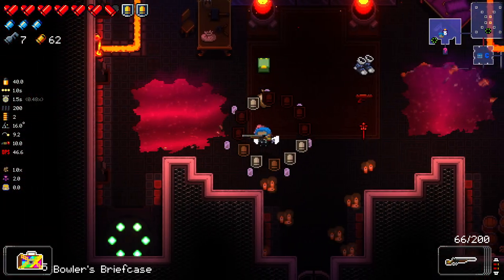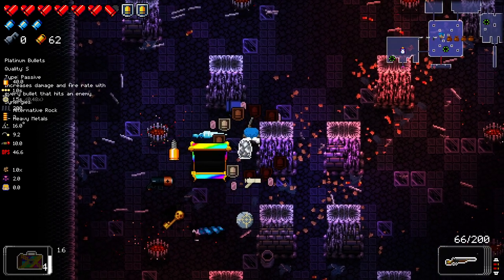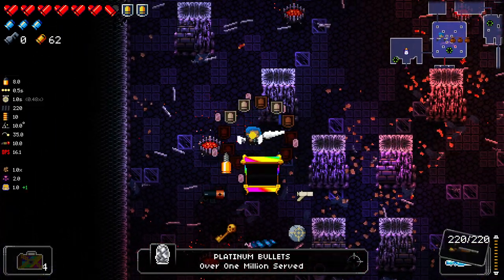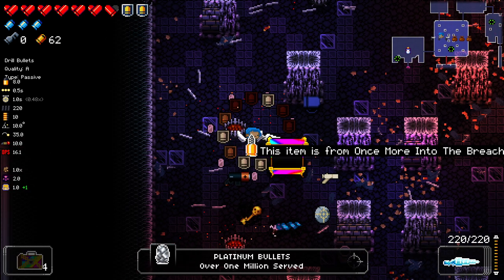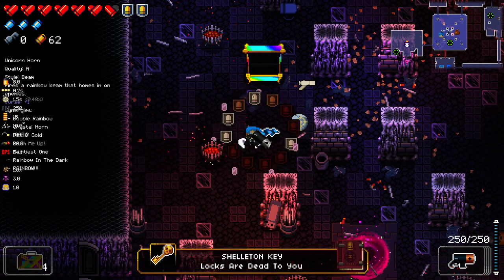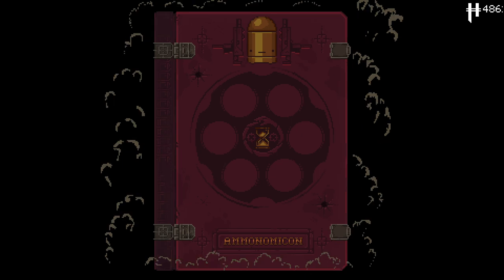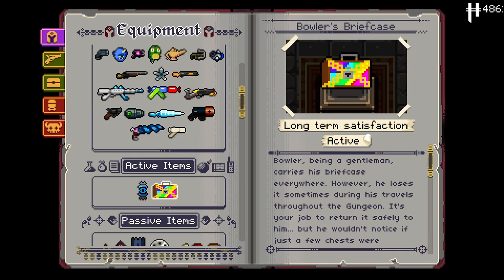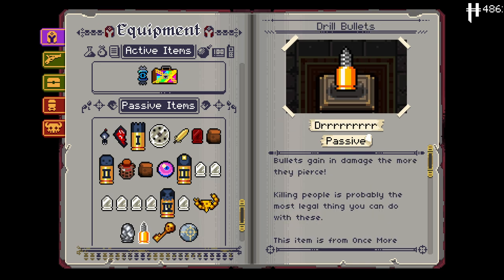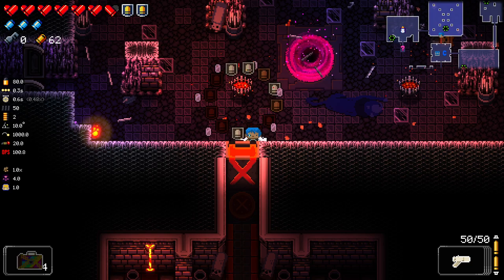Yes, a key! This better work. Yes! That's so cool. We got Platinum Bullets, which is pretty good. Drill Bullets sounds interesting. Shelton Key is pretty good but not amazing for us right now. Unicorn Horn's great, Crisis Stones great, Composite Gun's good. The Drill Bullets — bullets gain in damage the more they pierce. Okay, I understand now.